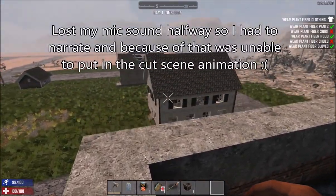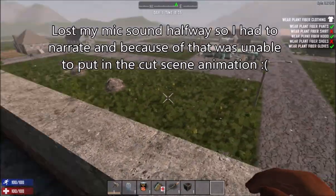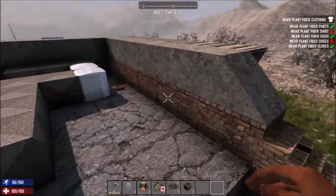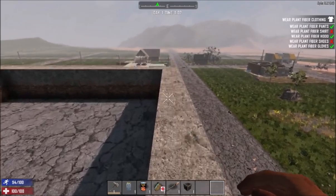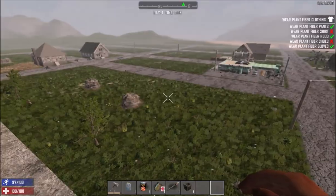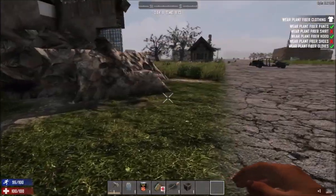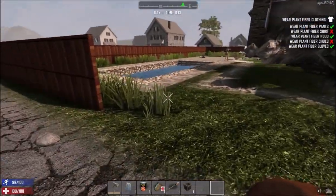Hey guys, welcome back to another random episode of 7 Days to Die. I'm joined with Schizo and I've asked him to help me with a little project. We usually do normal builds, kill zombies, and loot, but we're going to do a creative build to enjoy the last bit of Alpha 15 since Alpha 16 is looming. There are a few modded-in blocks and admin tools to help us build faster, because this is going to be a huge project.